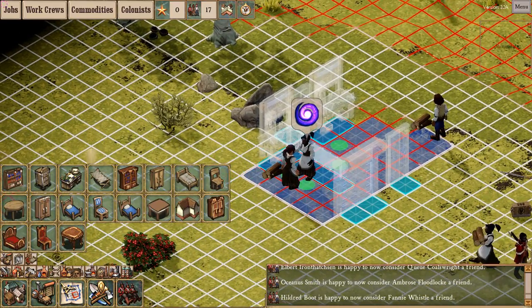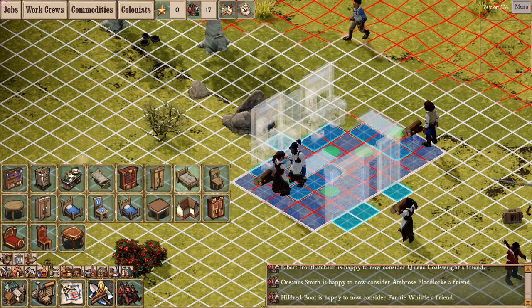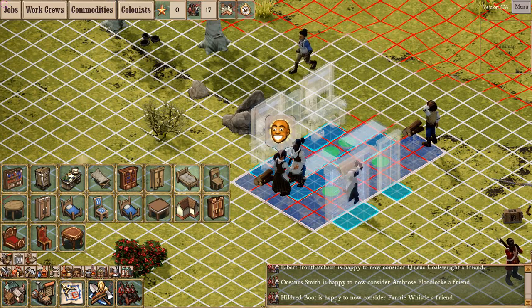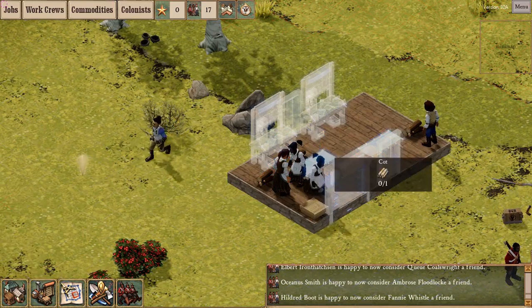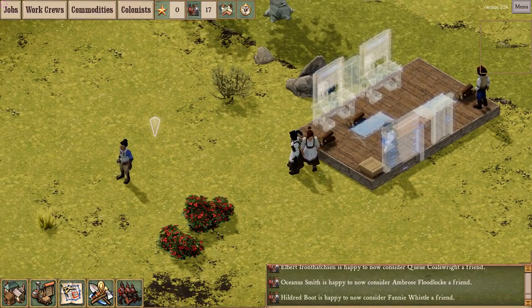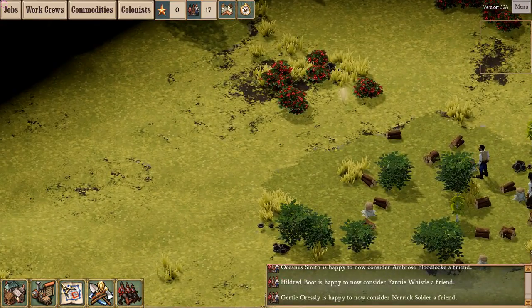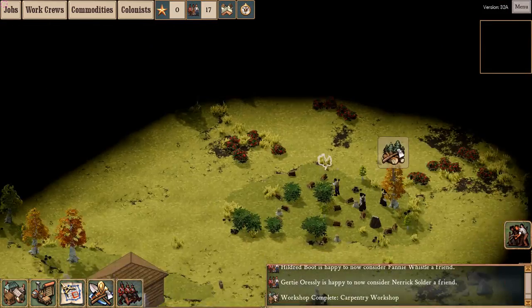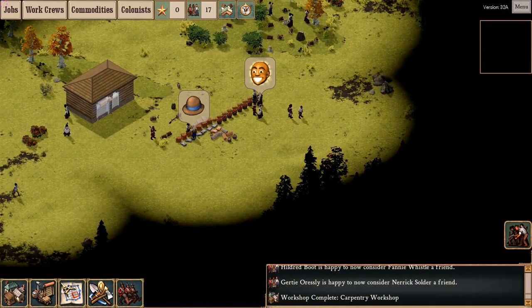A new thing in recent revisions is the ability to place any module in any building, and that's why I'm sticking cots in this workshop. No more is going to fit in there. This is because sprinkling cots here and there helps you put off having to build a dedicated bunkhouse for your colonists.